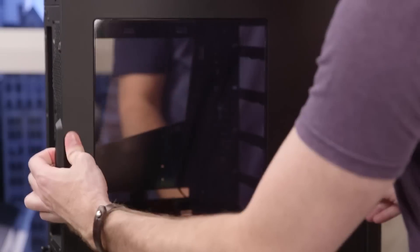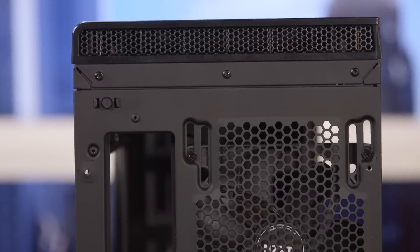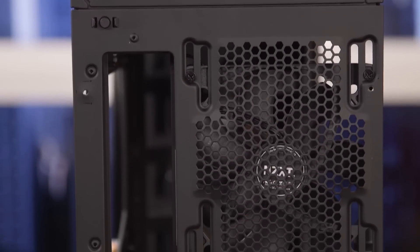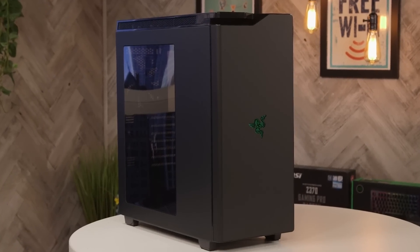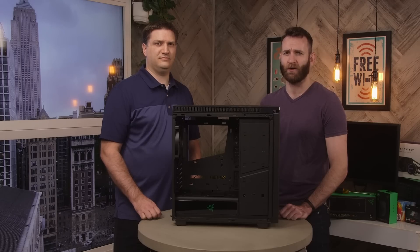Today we are going to be building a PC similar to our high-end build. Let's walk through what's inside a case. Most cases come with a couple of case fans pre-installed — ours has one in the back and three in the front. You can also install additional case fans, but that's not really necessary unless your case doesn't have many pre-installed or you want extra airflow in a particularly powerful build.